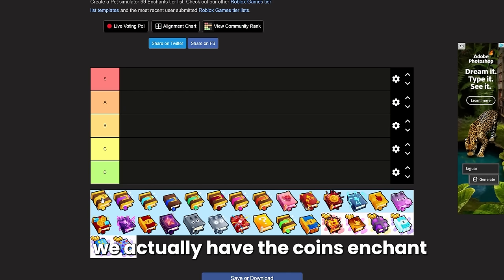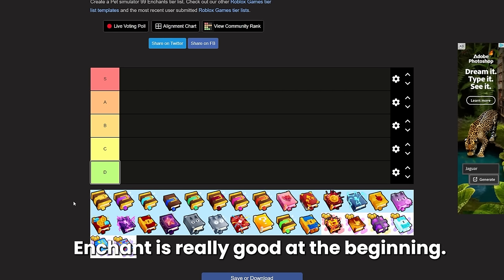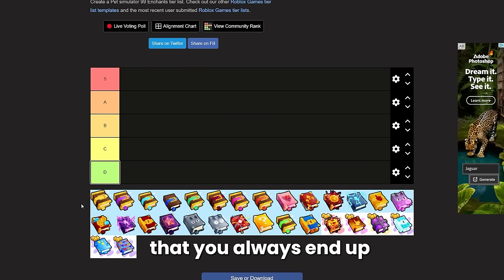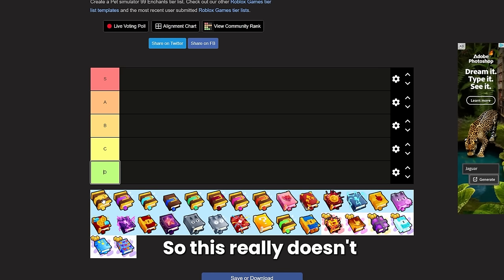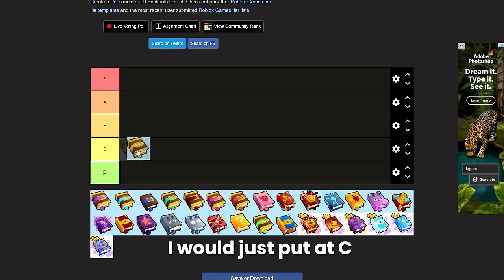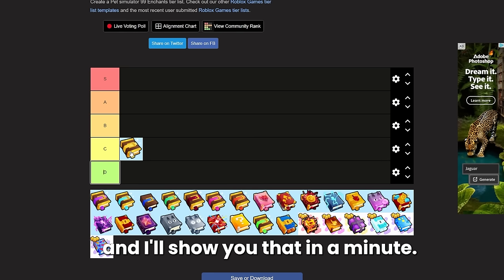First up we actually have the coins enchant. While the coins enchant is really good at the beginning, in late game it really plays no role because you just gather so many coins and most of the time you always end up having the max amount of coins anyway. So this doesn't matter after a certain point in the game. I would put it at C tier because there are better alternatives.